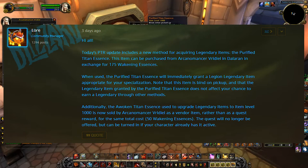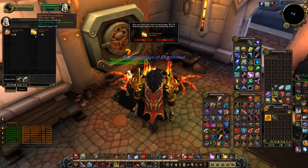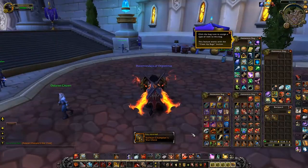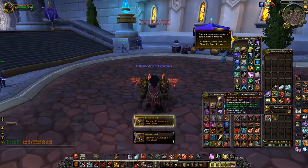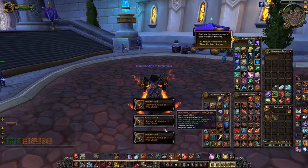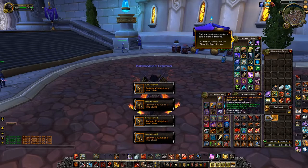Creating a legendary with a Purified Titan Essence does not reset your bad luck protection, and this has been confirmed by Lore. The tokens are bind on pickup so that you won't feel obligated to farm on alts to feed your main. But if you use a token on a character that already has all of its legendaries, it will turn into a random BOA token for another class. As of the current PTR build, random BOA class tokens do not turn into tokens for other classes when used on characters that have already finished all of their legendaries — they still just turn back into the same token.